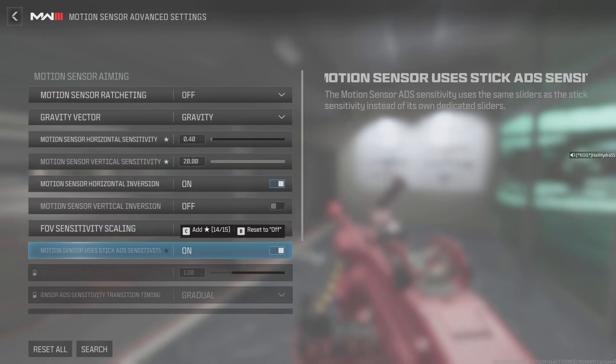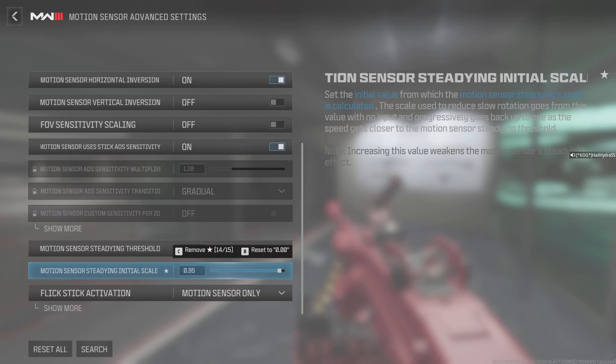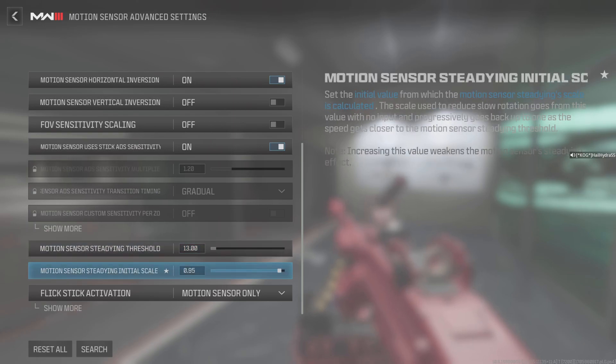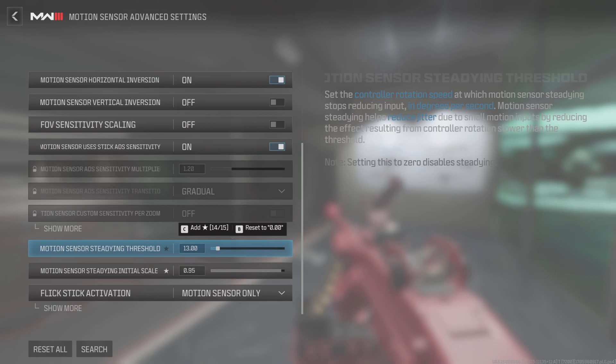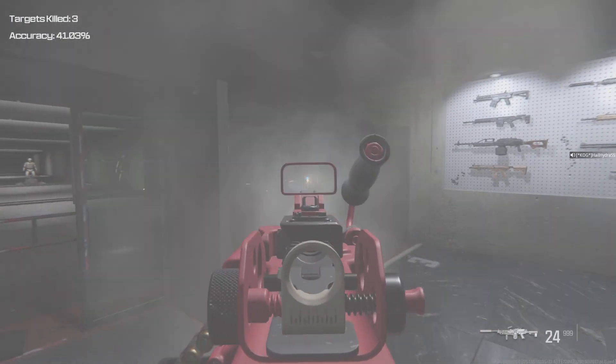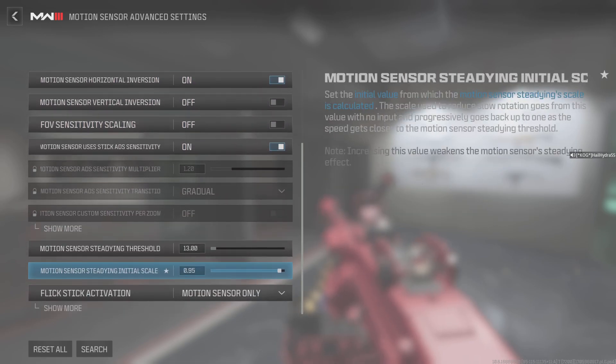I put my threshold up to 13 and smoothing up to 95. The threshold keeps it steady — how long do you want this to stay still while shooting. Increasing the threshold value weakens the motion steady effect, but you have motion steady off so it doesn't affect it. At zero the threshold is going to turn it off — you actually want this up. You don't want it too high though; I had it at five in my last video and went to 13. This is going to reduce jitter — the higher the value, the less swaying back and forth you have. It really stays steady.